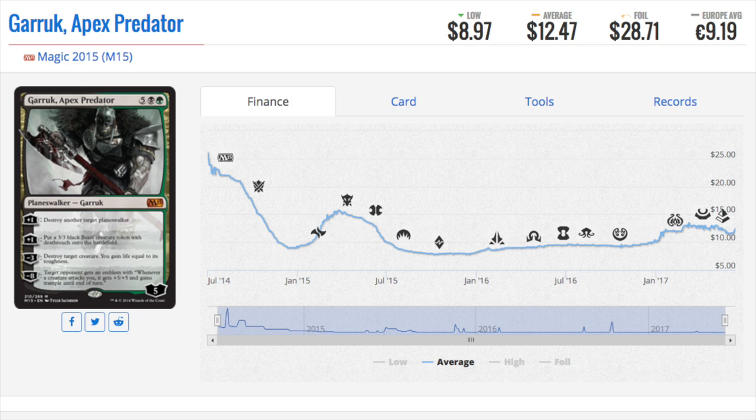Hey guys, today we are going to talk about seven cards that we haven't seen in a while, starting with a planeswalker we have not seen in a while — Garruk Apex Predator. At one time this card was below ten dollars; it was a very good buy.